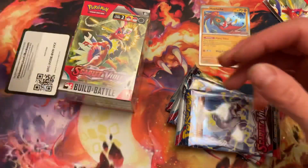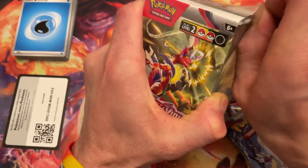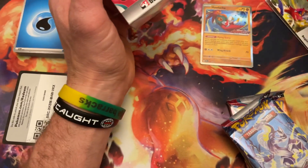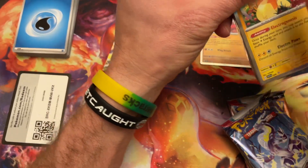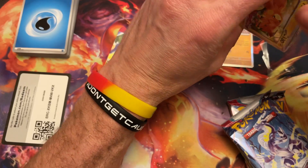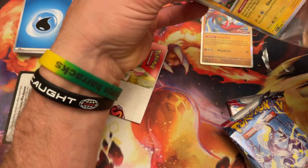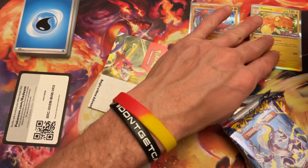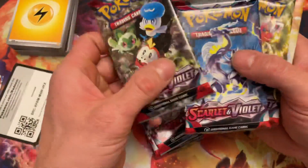Nice to get the promo cards though. I'll start with this one — cut this one open as well. We got Palmot! So we got the other one — two different arts. It's got the Scarlet Violet on there. Pretty clean card. So both promos. I think there might even be another one. Those to the side, and there's our four boosters — two, three, and four.